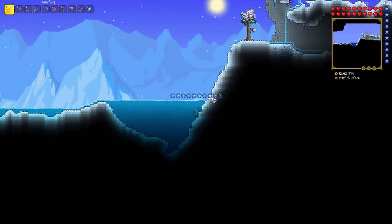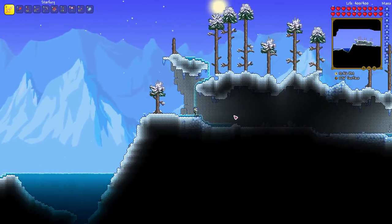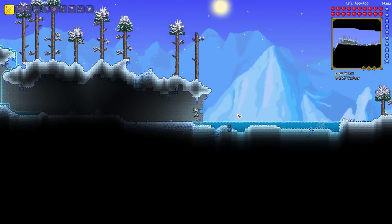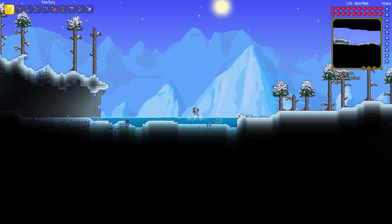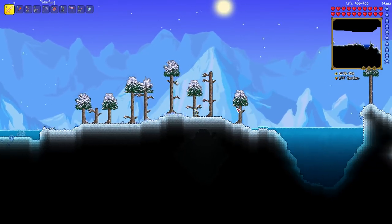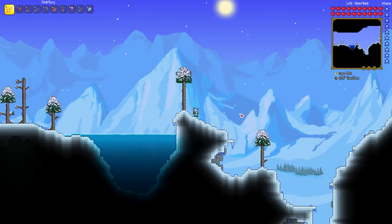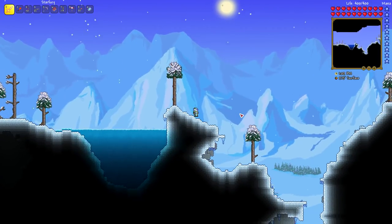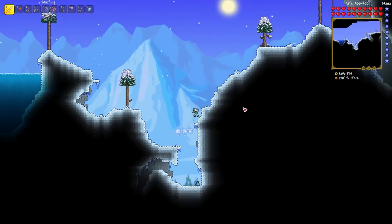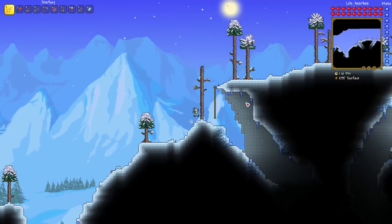Sword shrines are found below any biome that has dirt and stone as the surface — generally that's going to be in your forest biome, sometimes in the corruption or the crimson. They will not be in your snow biome or your desert biome. What you're looking for is generally a long, one-block-wide shaft below the surface of the world.